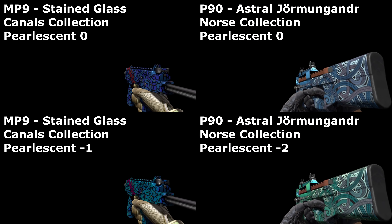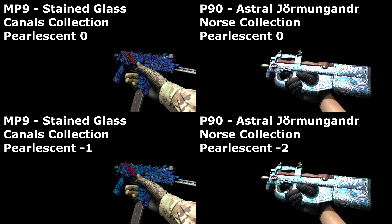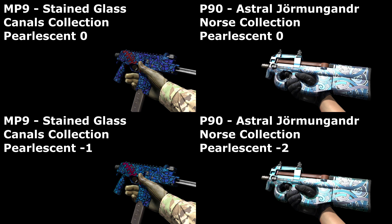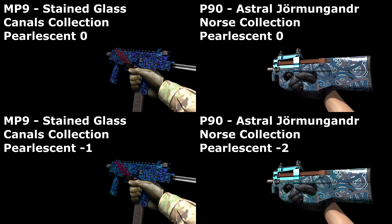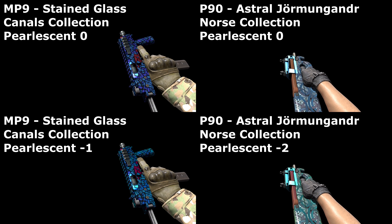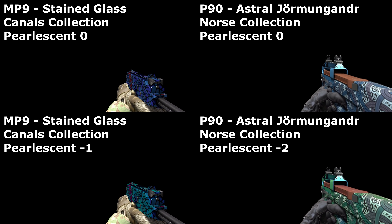As luck would have it, the MP9 and P90 do have a stronger effect, with values of –1 and –2 respectively. Both being bluish originally, the pearlescent effect shifts them both towards lighter blues and greens in colour, though the red on the MP9 has become more of a crimson — which might also just be red. I'm terrible with colour names.